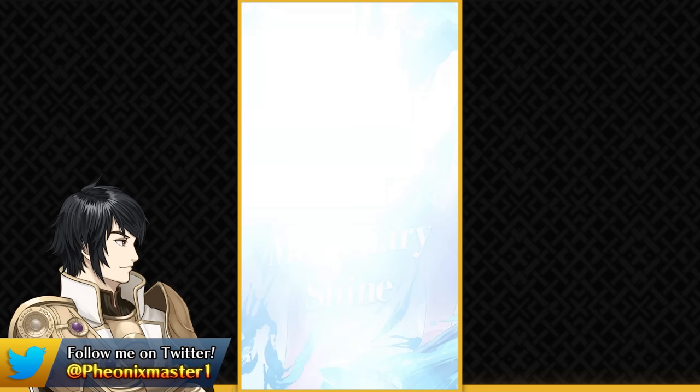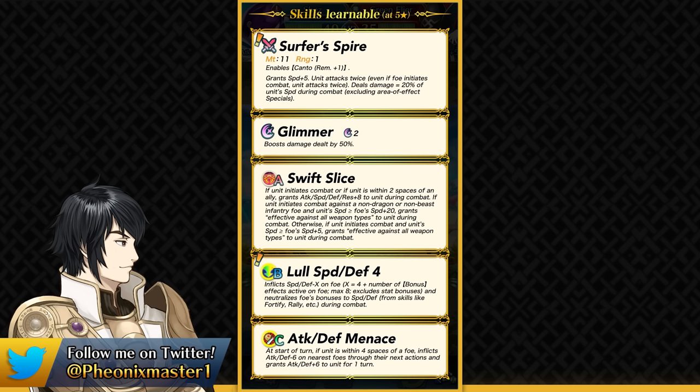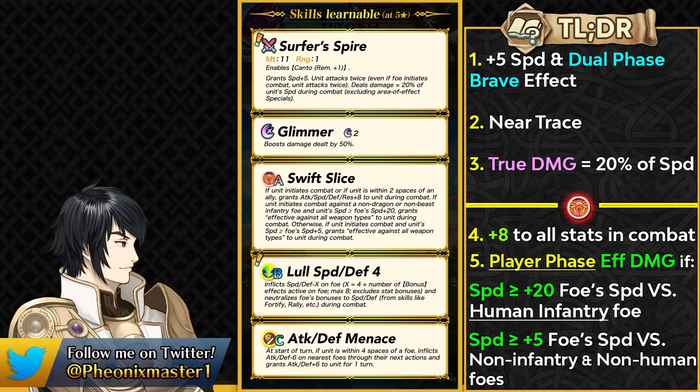We have Summer Shez, which was kind of obvious from the silhouette, and she is a sword cavalier — definitely one of the more powerful sword cavaliers because she has the Swift Slice skill from her legendary version. She's able to get effective damage and still has the dual phase brave weapon, which also gives her the Nia Trace effect and plus 5 speed. She also gets true damage based on 20% of her speed, so Summer Shez is going to be really, really strong.